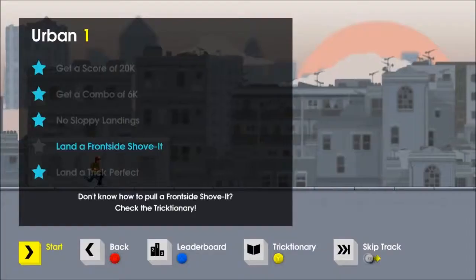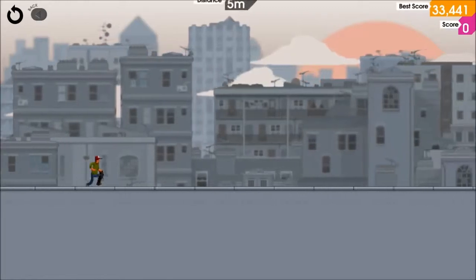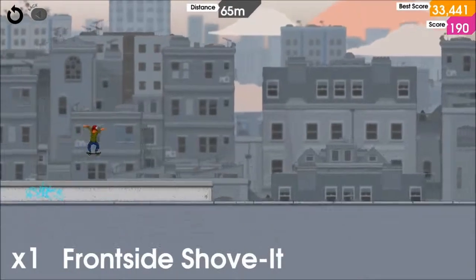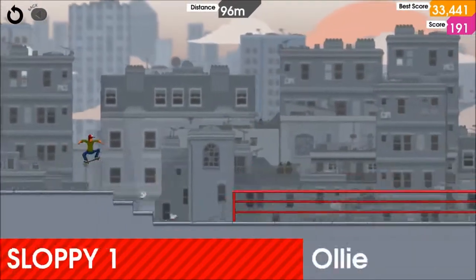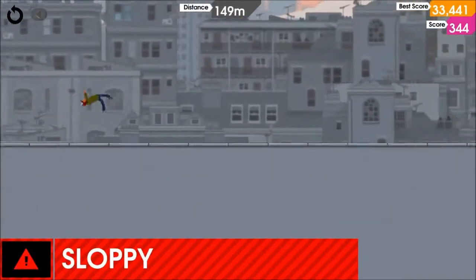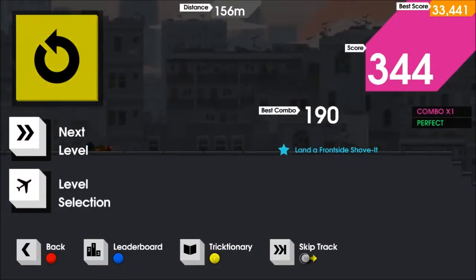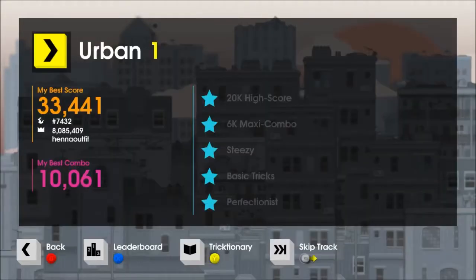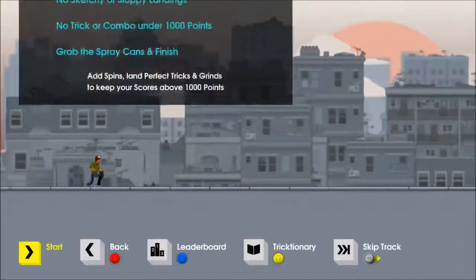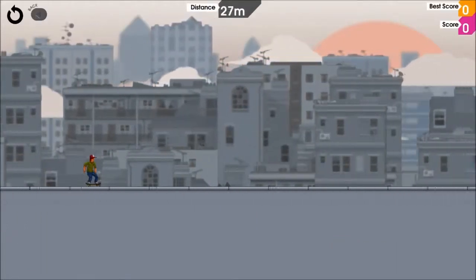A lot of these moves you can try out. There's a difference between a perfect landing and a sloppy one — that greatly affects your score. Well, at least I unlocked the pro level. Let's see how different this is: Urban One Pro. Let's go.